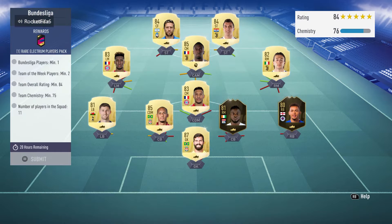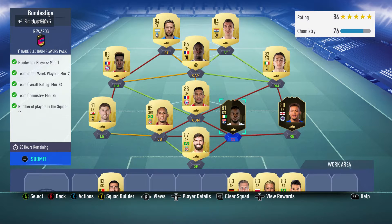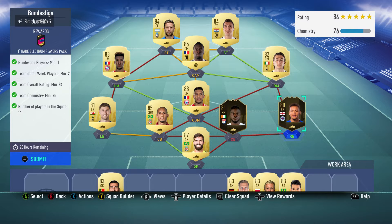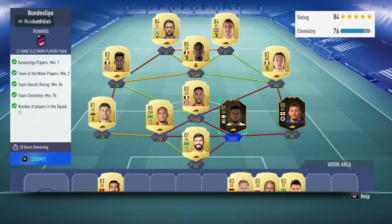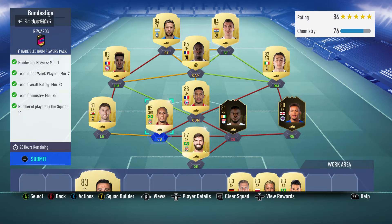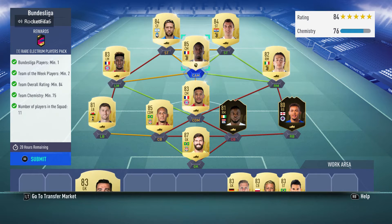Now the 84 squad with two informs. I've got two quite low-rated informs so I'm using Allison to boost the rating. You could swap him for an 82 or 83 inform and replace Allison with a Patricio, or you can upgrade Van Davies — but this is what I'm going with.